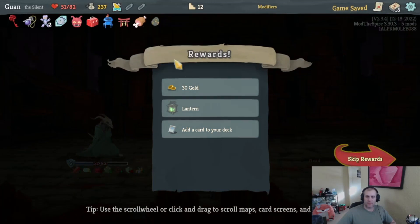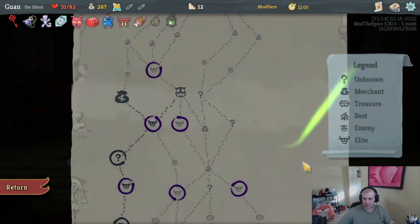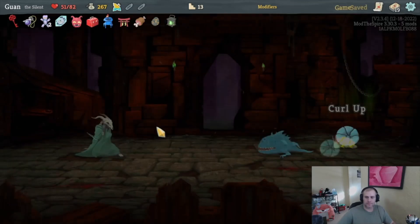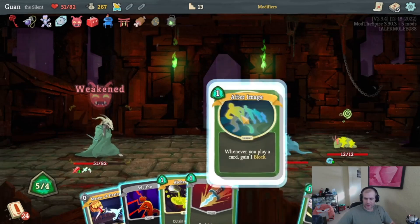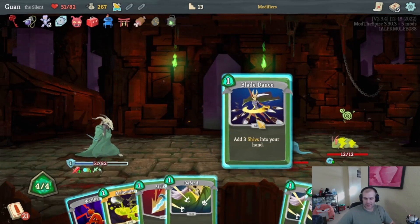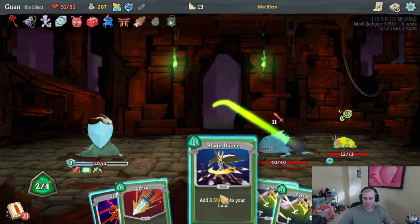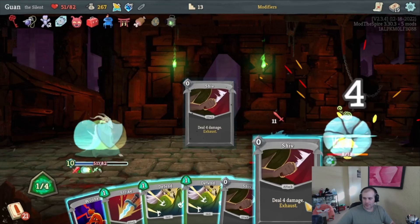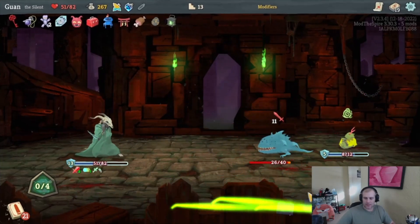We can heal from Meat on the Bone — 30 gold, a Lantern, and an Adrenaline. Happy to see an Adrenaline right away. Going the severe elite route. Master of Strategy is going to draw us a few cards, which is good. There's a Blade Dance, Alchemize, Alchemize for a Swift Potion. Not too bad.